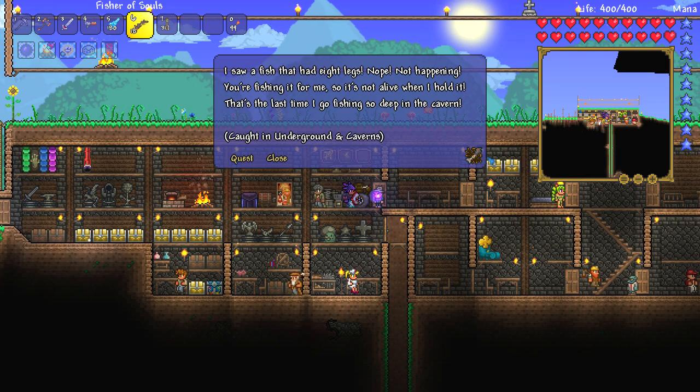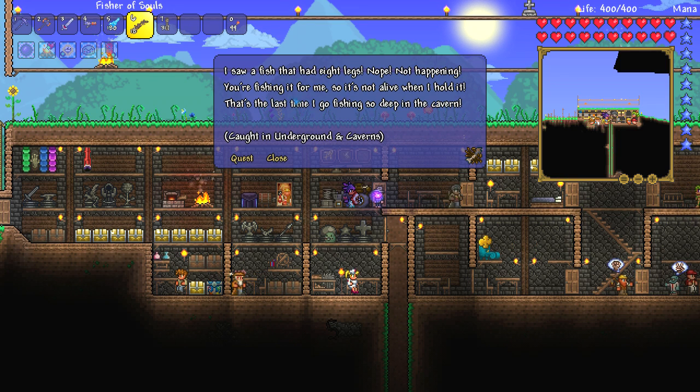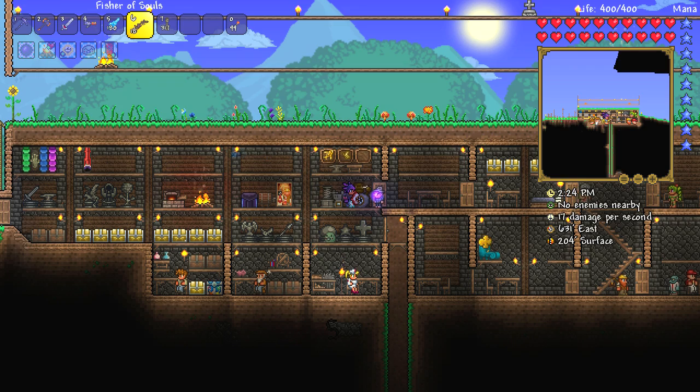But before we do that, we are going to be doing a fishing quest because I don't think I've ever done one before. So here we go. We have a spider fish — I saw a fish that had eight legs. Nope, not happening. You're fishing it for me, so it's not alive when I hold it. The last time I go fishing so deep in the cavern. Okay, that's pretty interesting.